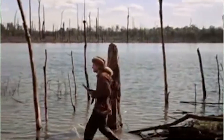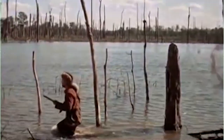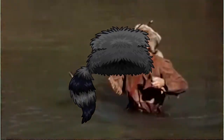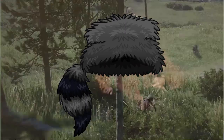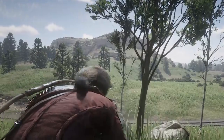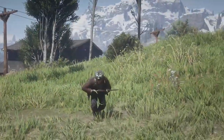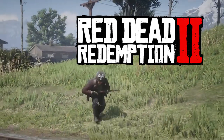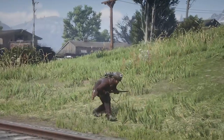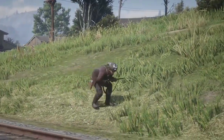Ever since pioneers first set their hungry eyes on the land west of the Mississippi, there's been one staple to every frontiersman's wardrobe. The coon skin cap has long been a symbol of pioneer integrity and craftsmanship. Unfortunately, you will not be able to craft this iconic look in Rockstar's latest masterpiece, Red Dead Redemption 2. However, you can steal it for keepsies. I'm Hudson Miss Prime and I'm here to show you how.